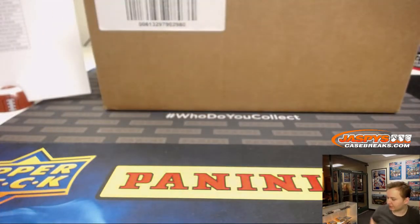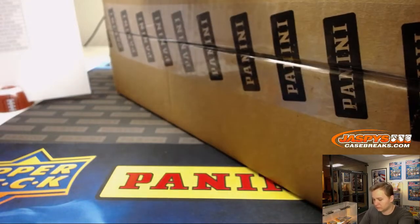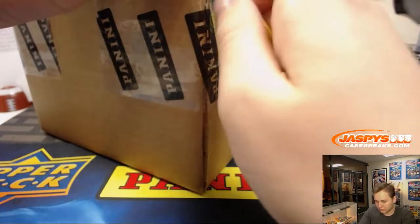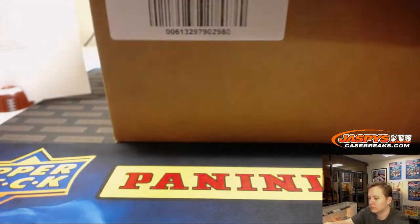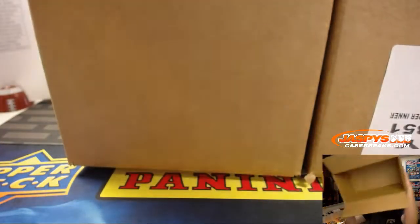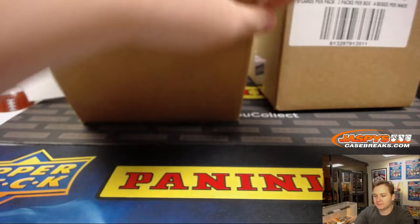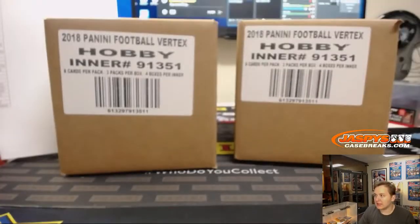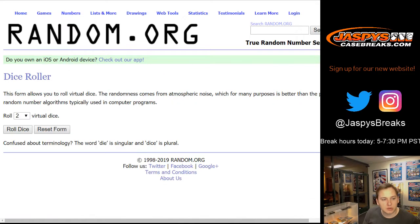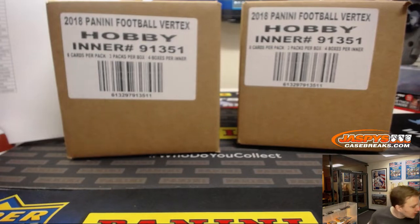Right now we have a master case in front of us. We're gonna open it up, pick which case we're gonna break. All right, so we'll go left side one, two, three, right side four, five, six. Let's roll one dice and we'll do the left case, so this one right here.